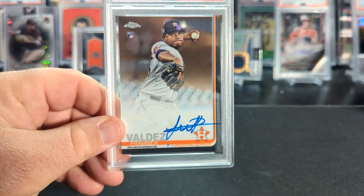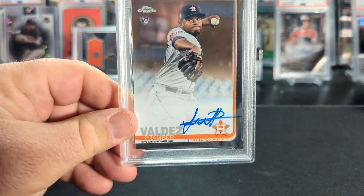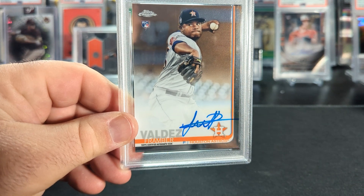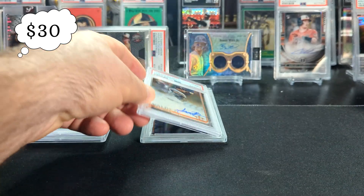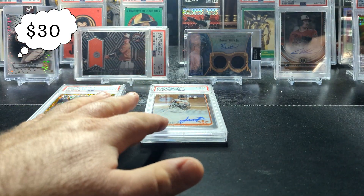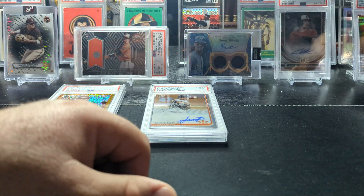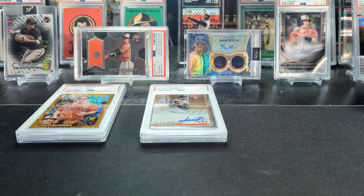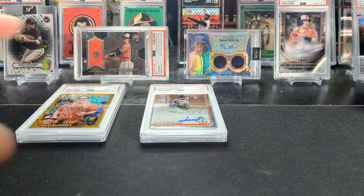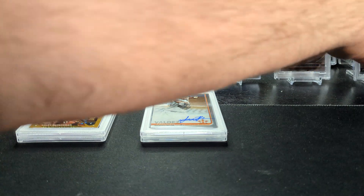I did open up a jumbo of 2019 Topps Chrome a while back, and this was one of the autos that was in there. Looked clean to me, not as clean to them, and that's okay. If I had my choice between these two, I'd rather get the 10s than the Adleys. Now, we've got a few mixed in here — the next couple are older cards, PC cards, so I'm not really going to count them for or against us when we're looking at gem rate at the end.